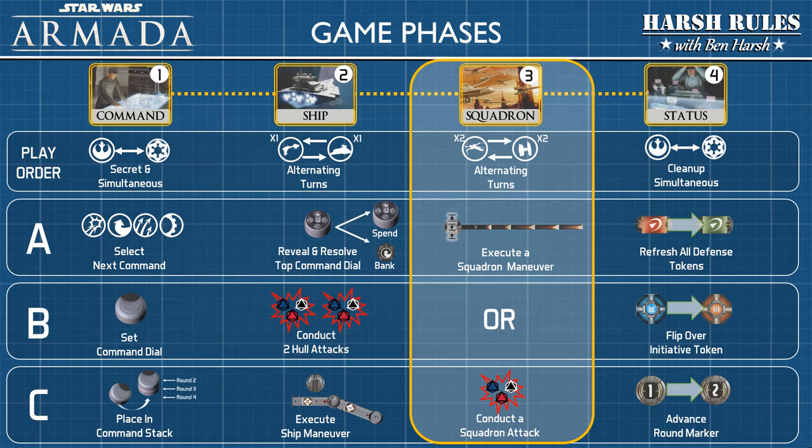In Star Wars Armada's game phases, Squadron is the third phase of the sequence. During this phase, players take alternating turns activating two of their squadrons. When a squadron is activated, they have a choice: they can execute a squadron maneuver, or they can conduct a squadron attack.